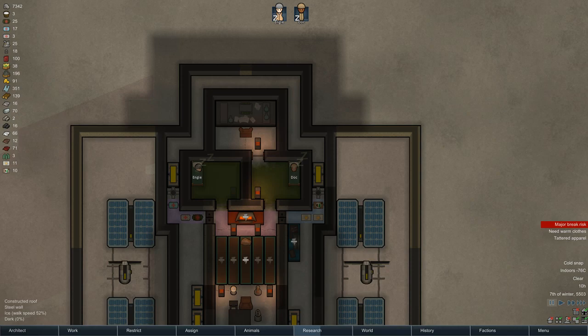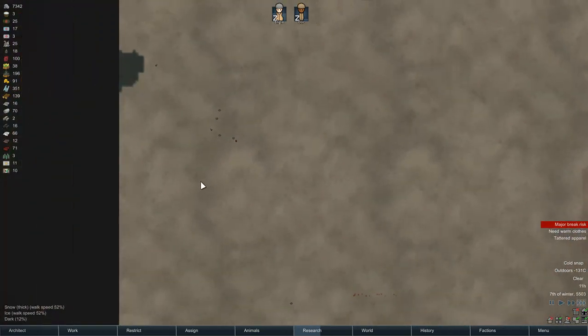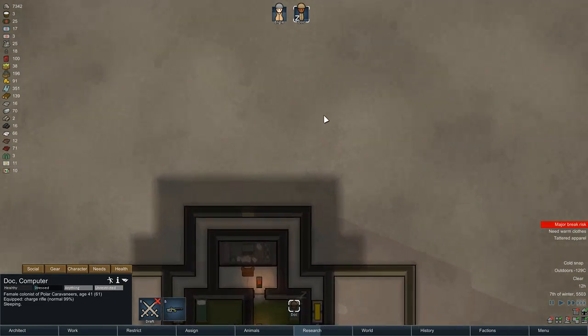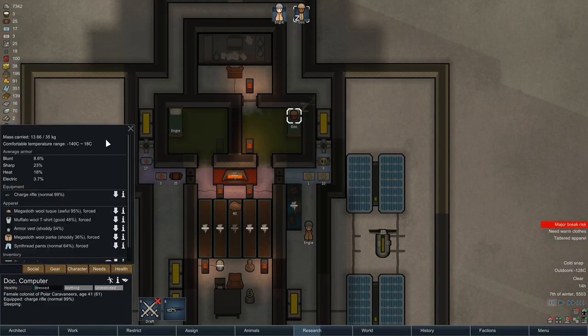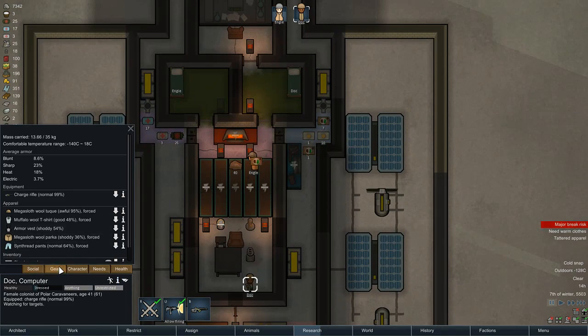I haven't done any YouTube streaming before, so we'll see how this goes. First thing I want to get accomplished is maybe haul the rest of the chem fuel and start bringing in the slag, but I do have to worry about the mental state of my colonists. Dock is not doing so well, but maybe with a toque, Dock will be warm enough without clothing. Let me check that first.